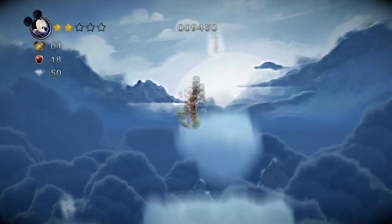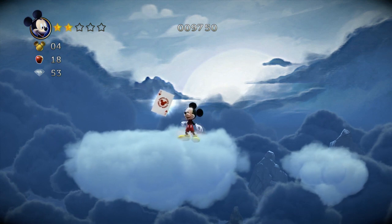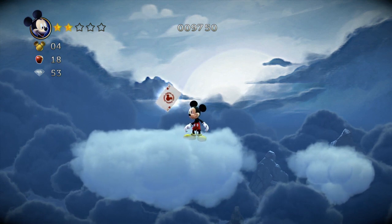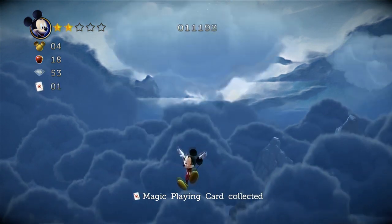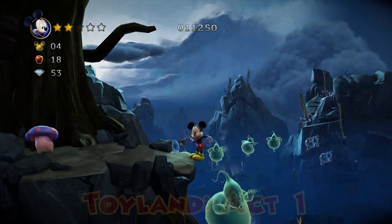Anyway, you follow the path — sorry, it's sped up — and eventually you'll come to your second playing card. Then it'll drop you, and somehow Mickey doesn't die, probably because he's dead already.